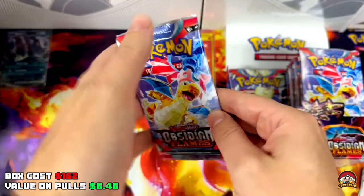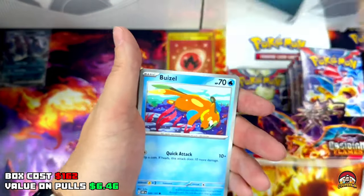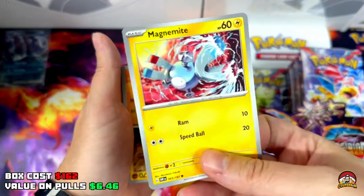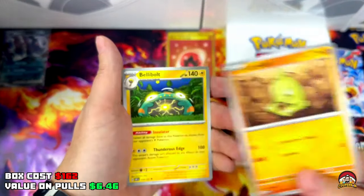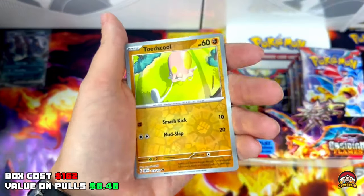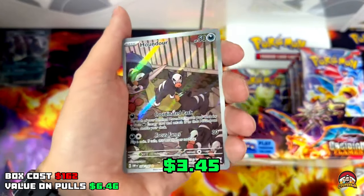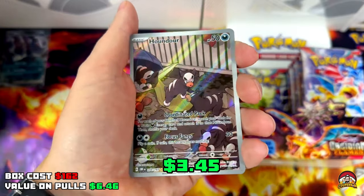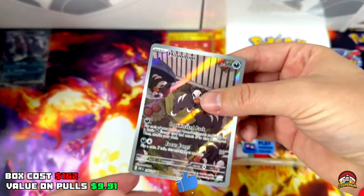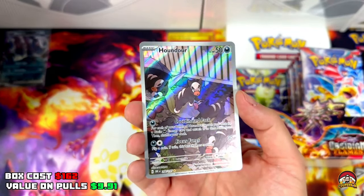Pack 11 feels so much better with that sick pull. QR code, Darkness Energy, Buzzwole, Bonsly, upside down Magnemite, upside down Lairon, Bellibolt, Trevenant, Electrodes Reverse Holo, Toad's Kill — Houndour Full Art! Let's go, get in! The hits are rolling in again. Not a special rarity, but look how cute these pups are — let's go!